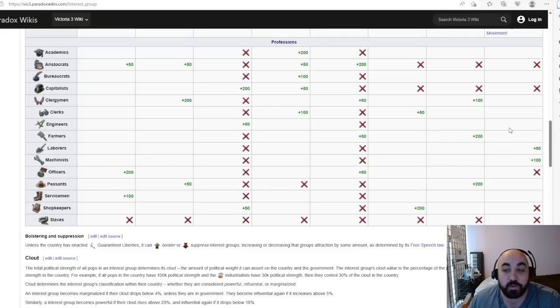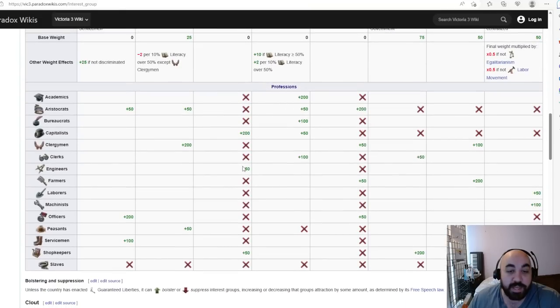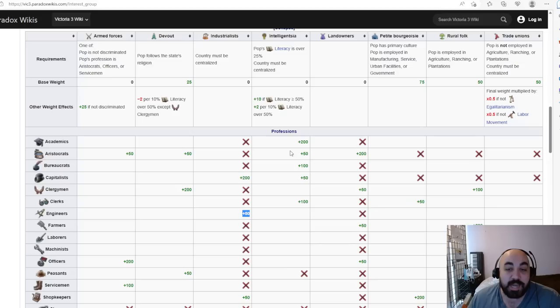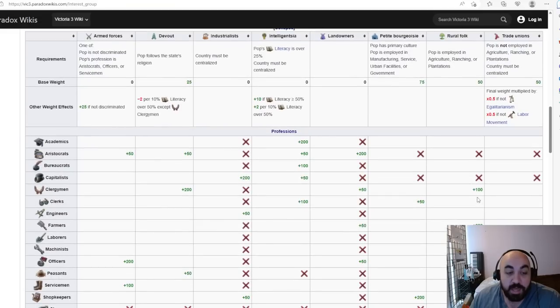Engineers often support trade unionists even though there's no special weighting for them. They get the base plus 50 and have a plus 50 toward industrialists as well, so it's roughly equal. They'll also have some weighting toward the intelligentsia based on literacy. Academics similarly have about 225 attraction to intelligentsia versus 50 to trade unions. The primary jobs you care about are laborers, machinists, and engineers, even though engineers don't have a direct extra weight.